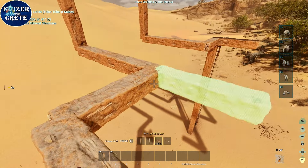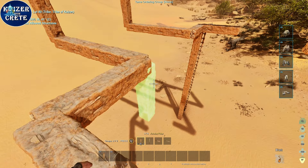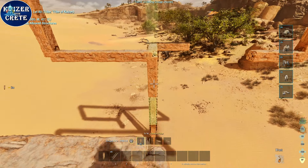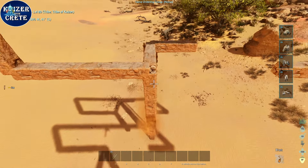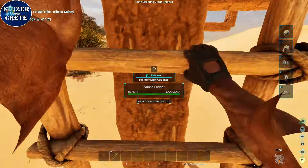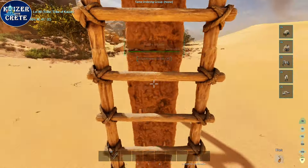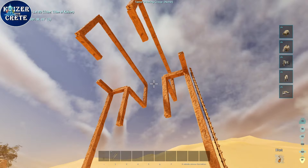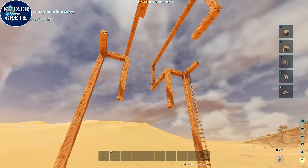Now the last thing in this trap is to block the gateway for the wyvern — just two more pillars going down here will finish the trap. This trap is now finished. There we go, this is the inescapable wyvern trap, and you can use another wyvern to trap a wild one.